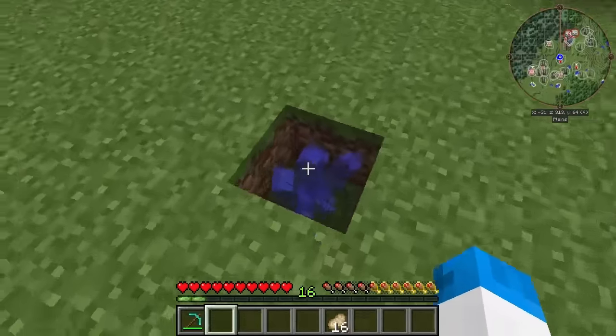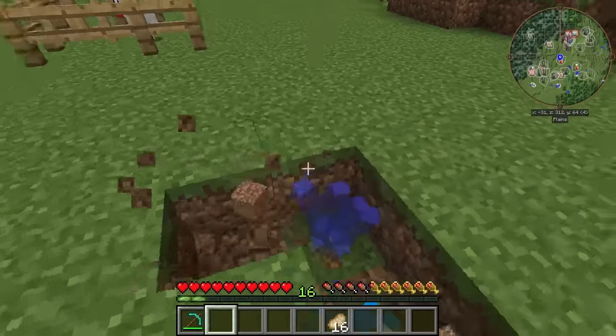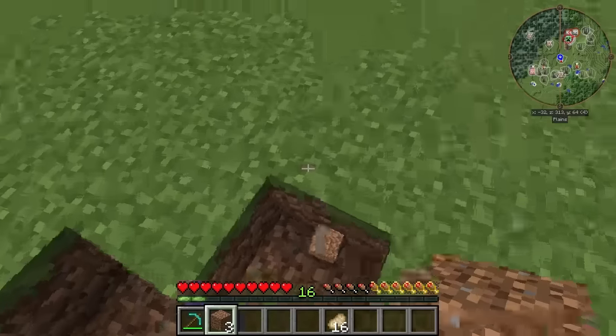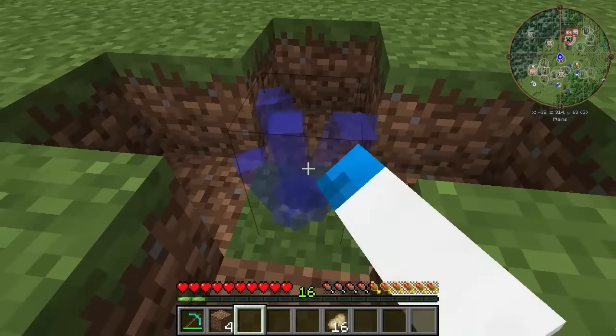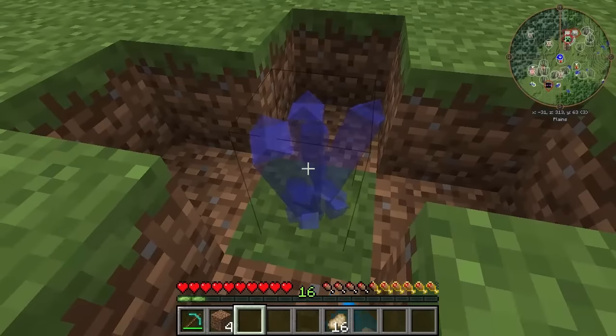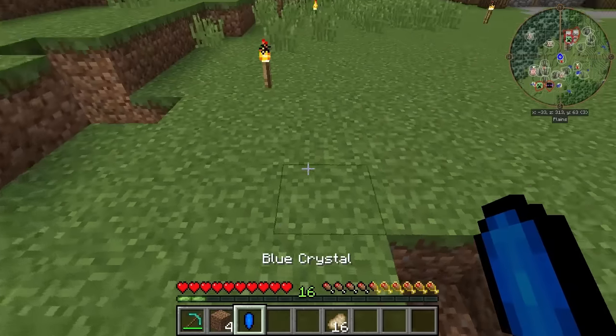We do have eggs, though. And look at this — this is actually done. The crystals. The good way of checking whether or not it's done is if you right-click it and it goes ding-a-ling-a-ling. So let's go ahead and pick these up. We've got a blue crystal!